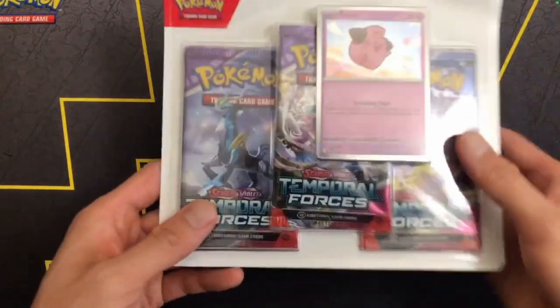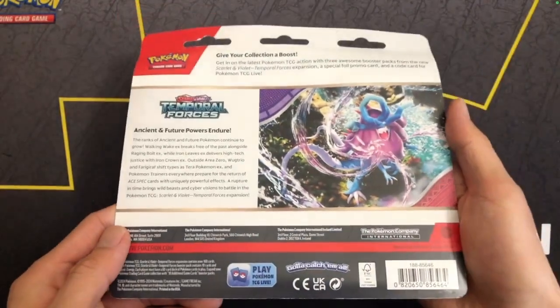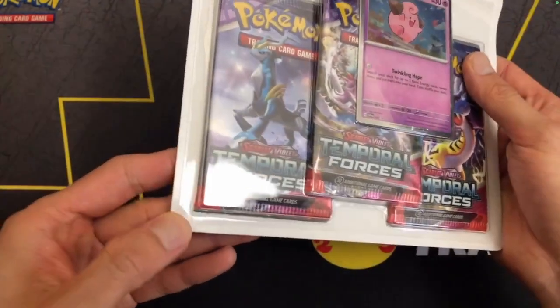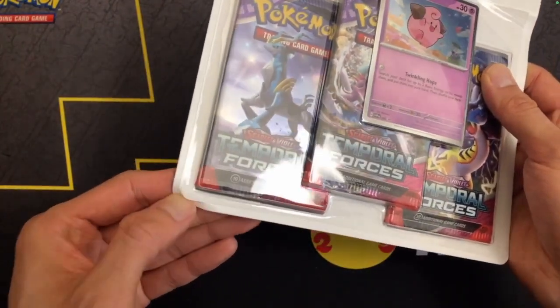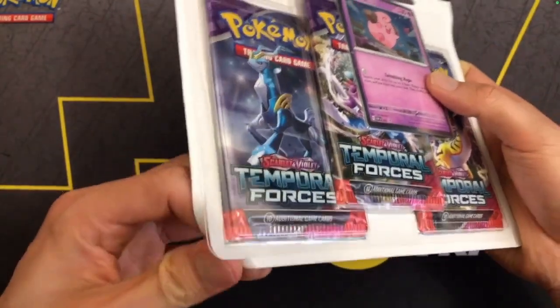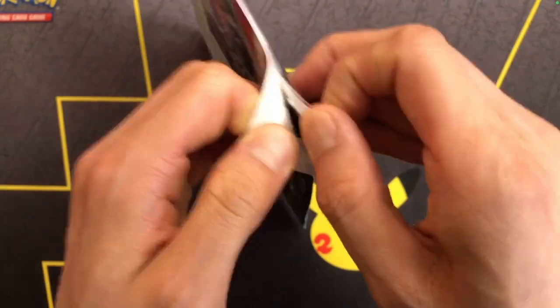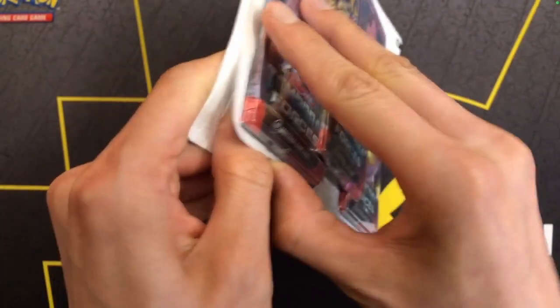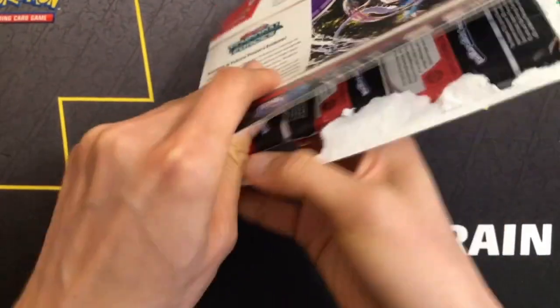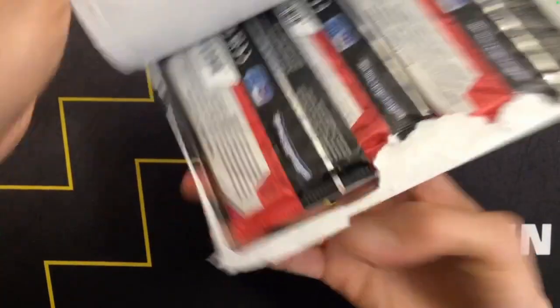Hi, Supreme Fluff here. Target had a 20% discount sale for Target Circle members on all trading cards on April 11th, and I bought quite a few things which will arrive in a week. I did visit the store to see what they had, and they just had the usual stuff, but I decided to purchase this three-pack blister of Temporal Forces since I want to collect the promo card.